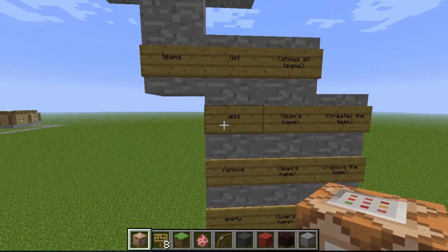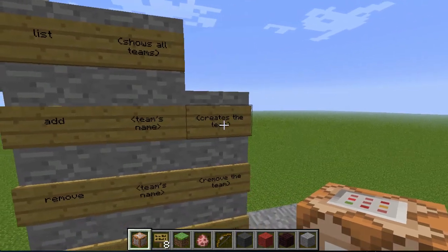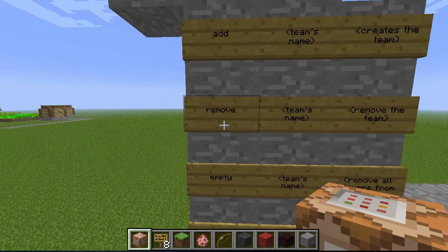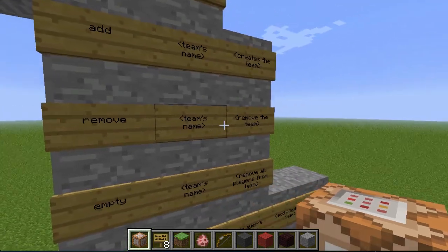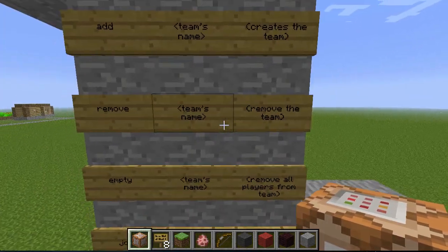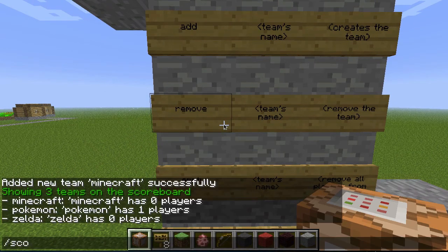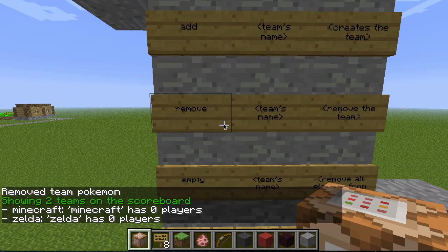You can create teams by using the add command and then your team's name. You can also write 'remove', which will remove the team you write in — so remove followed by your team's name will delete that team. Here's an example: slash scoreboard teams remove Pokemon. Removed team Pokemon. Going back to list, you can see there are only two teams now: Minecraft and Zelda.